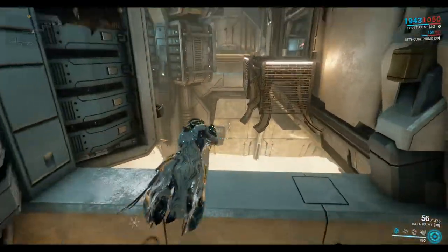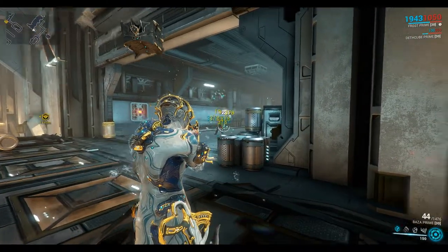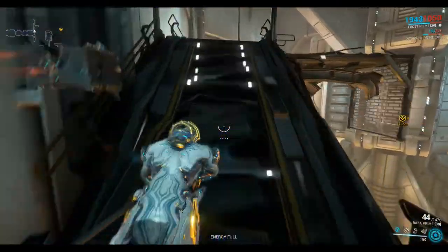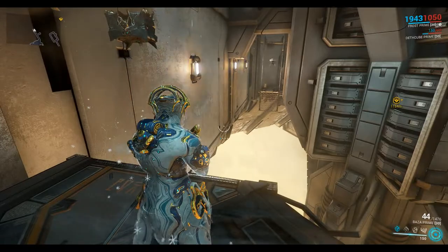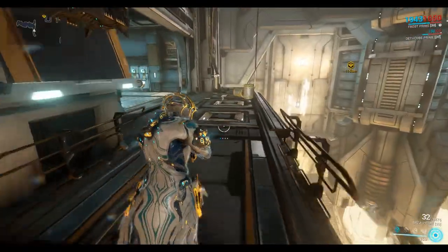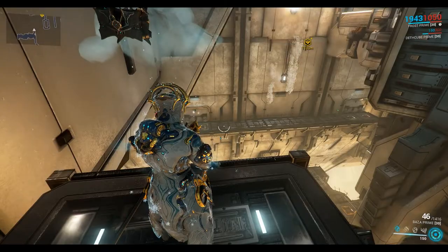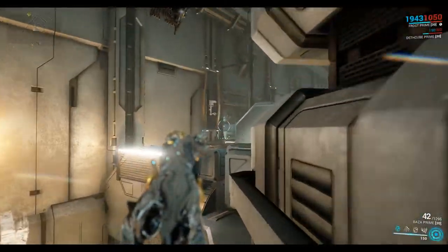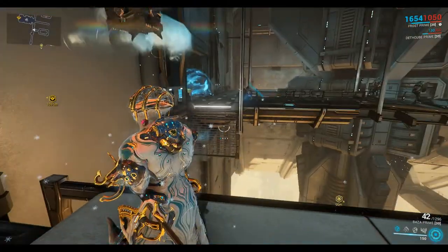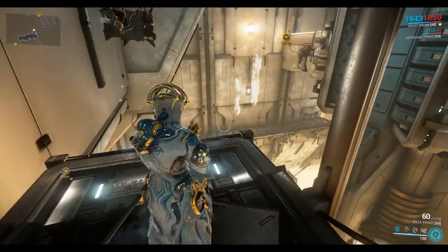You can just bullet jump all the way across onto this generator bridge and then through. Jump high, glide across by holding the right mouse button. On this side of the room the scuff marks on the wall let you climb up there, or you can bullet jump right across onto this little ledge. Going back the other way, bullet jump high and glide across — not too hard with a little bit of practice.